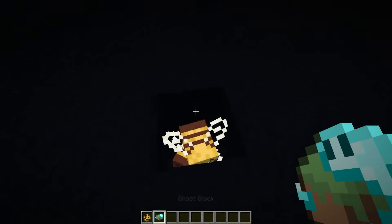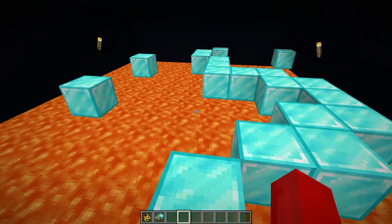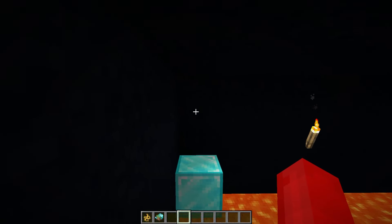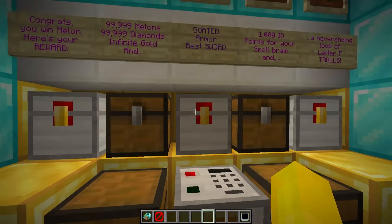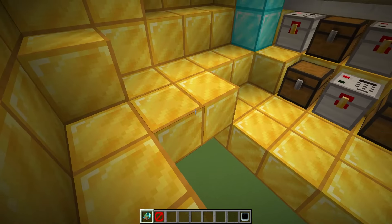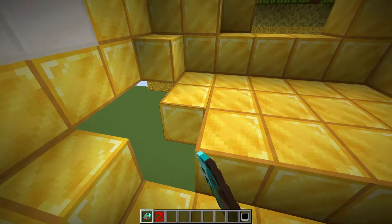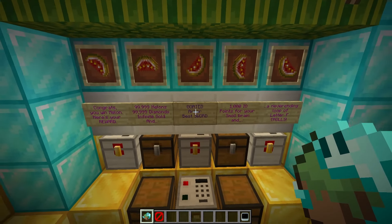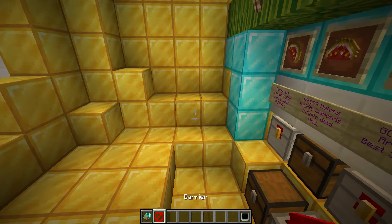Why does he have such strong armor and such a weak weapon? Because I wanted to troll him. When he jumps up here, this room is gonna be filled with bees — just gonna spam these right now. He's gonna have to find the one ghost block in this room to escape. Then he falls down into this epic lava room — each one of these diamond blocks is gonna have a skeleton, and he's gonna have to ender-pearl through a single hole. The treasure room is created, and there's just one last thing to do — I gotta spawn a bunch of fake ghost blocks so melon falls to his death over and over.